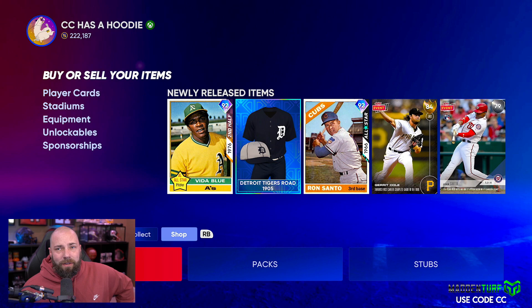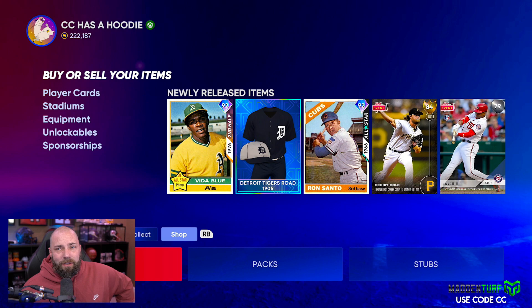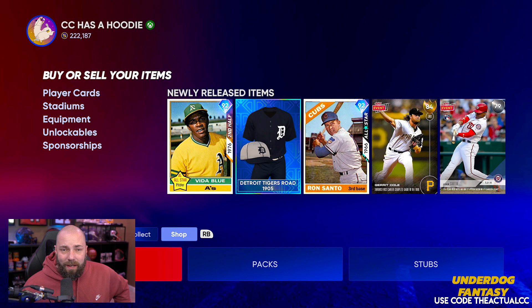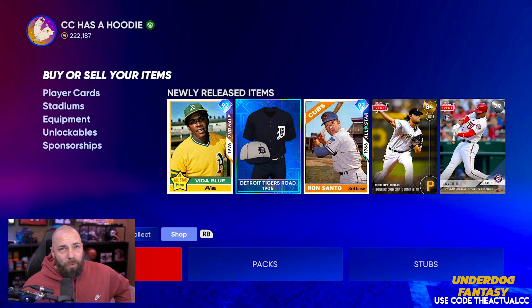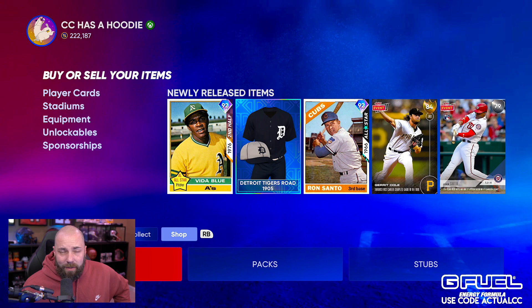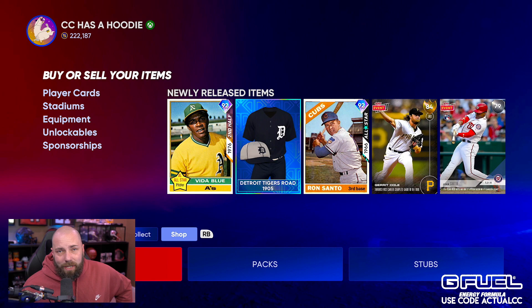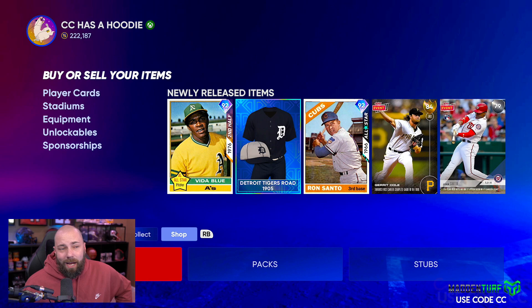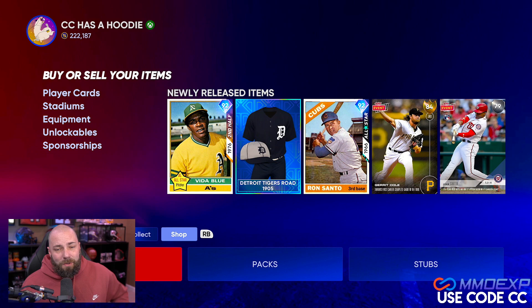So that is where we stand - we have 222,000 stubs and we have an absolute ton of stubs invested. I couldn't even begin to tell you how many, but we keep working the market and keep playing the game. My goal is to get as far done as we can, get as many stubs as we can by first collection time, and then just cruise throughout the rest of the year to buy whatever card we possibly want. I think the stub limit is 5 million - if we hit 5 million that would be cool. I think we could potentially be around two to three million depending on price changes come collection time, and that's plenty for me to do absolutely everything I want in this game. So just a couple little helpful things there - go get your free packs, sell your cards, finish your collections, grind the game out. Lots to do. Love you guys, I'm out, peace.